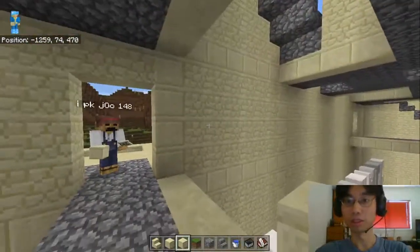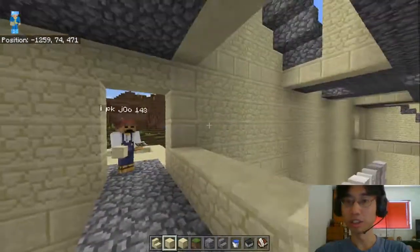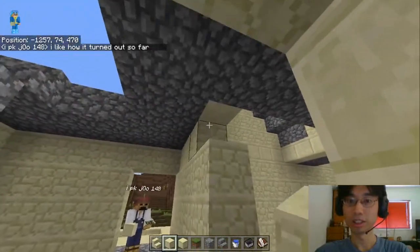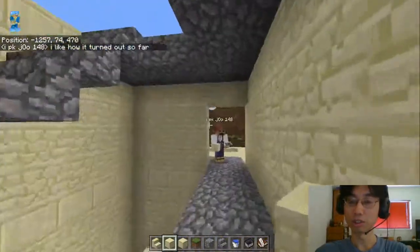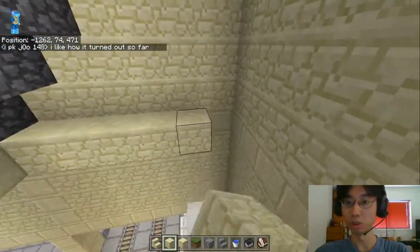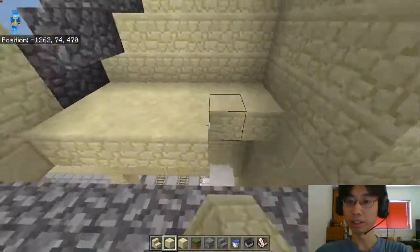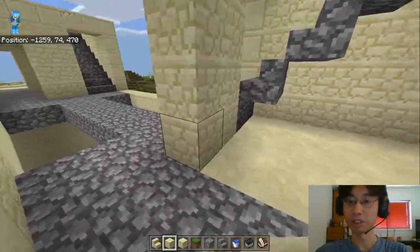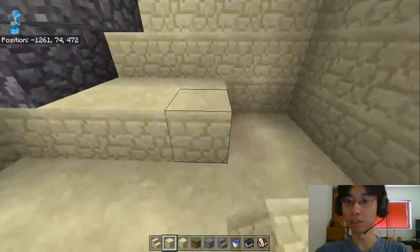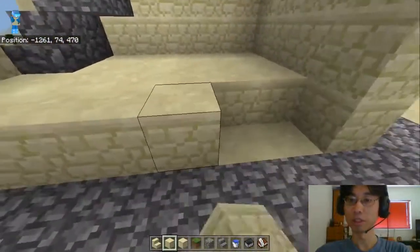This is gonna be a tunnel, right? Sandstone in there. Wesley says he likes how it turned out so far. Well good! So is there anything you wanna do? There's the actual guarded bits on the outside. I'm just doing the structural bits on the inside before I wanna get to that.